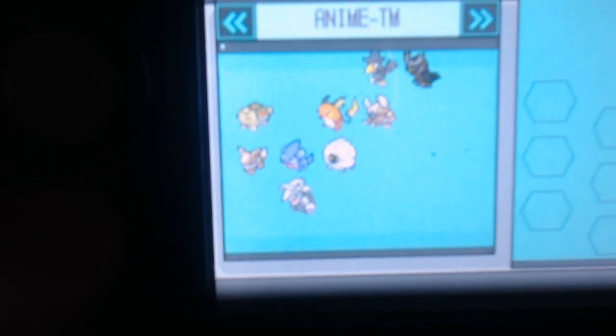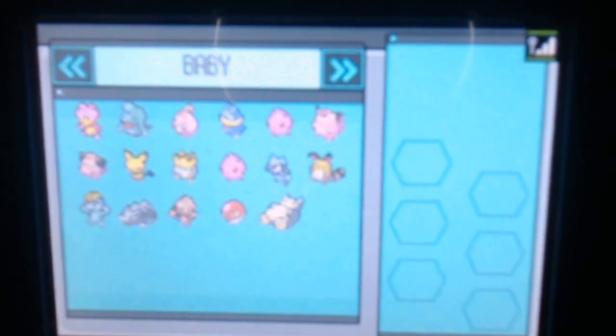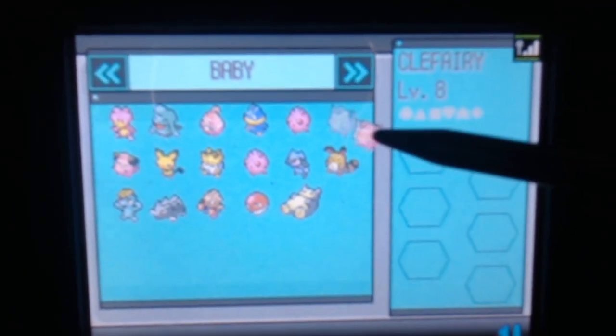Now you select which Pokemon you would like to send over. You need your stylus for this — I have a working stylus for this one. Let me go over here and select the Pokemon I'm sending over. Clefairy is selected — boom. There you go, Clefairy.